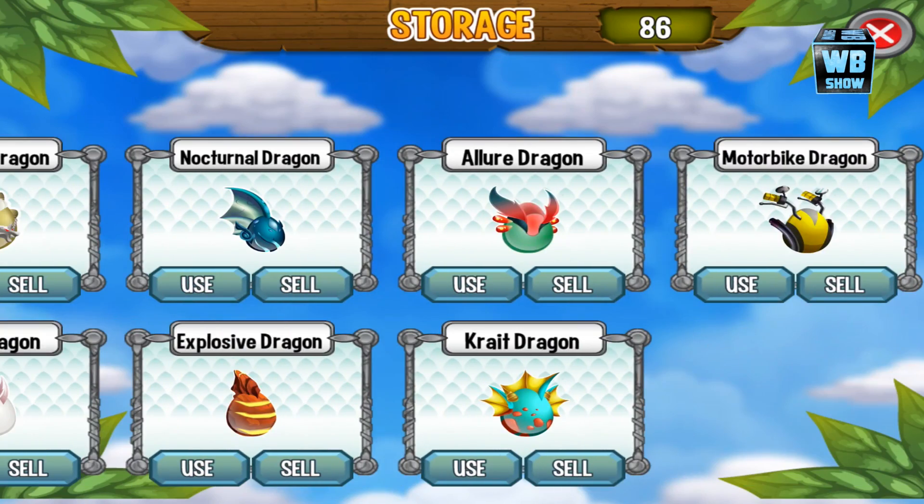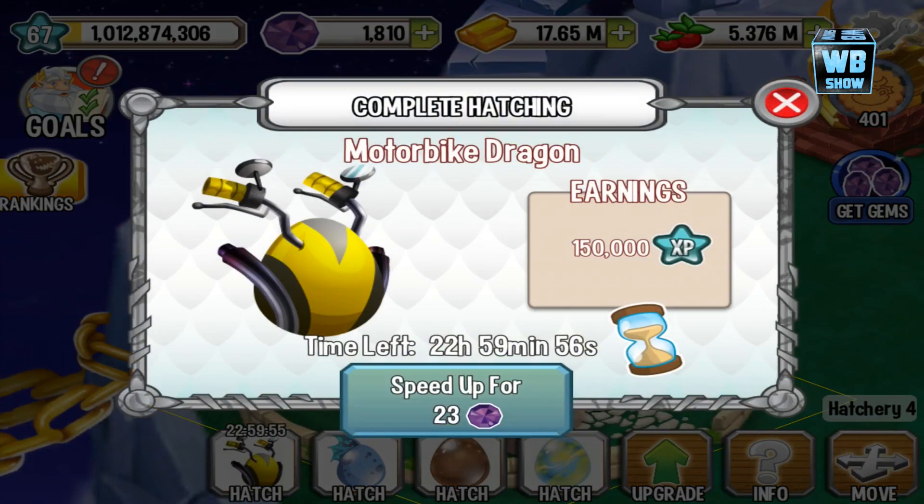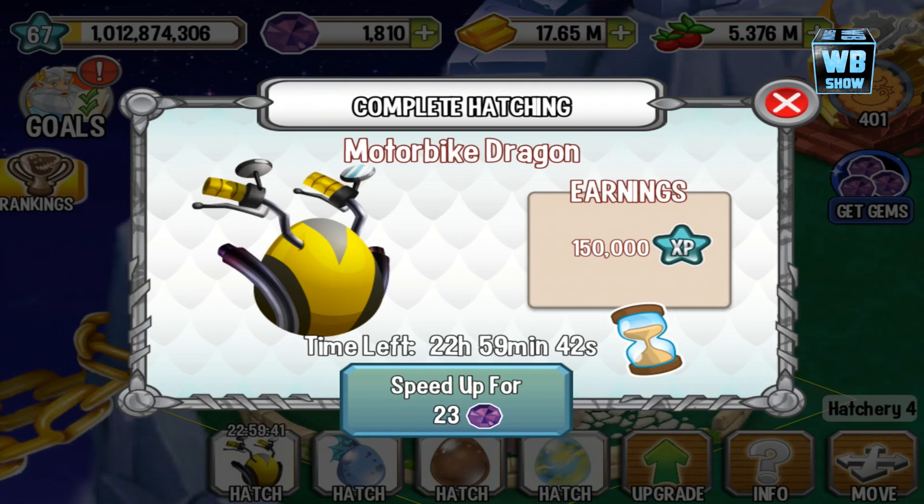Here's the motorbike dragon's egg — it looks really nice. You'll notice it's a yellow egg. It has the handlebars, the mirrors and stuff like that. It has the colors of yellow and black. 23 hours to hatch, which means it costs 23 gems.